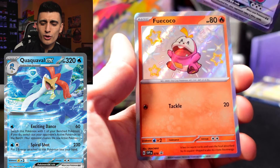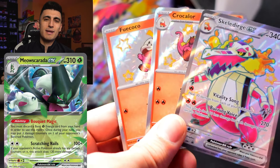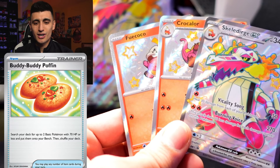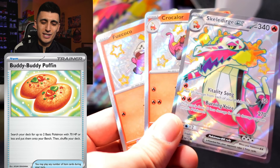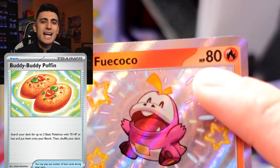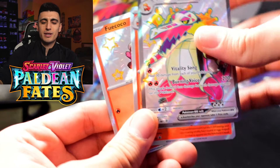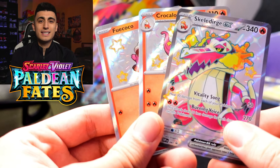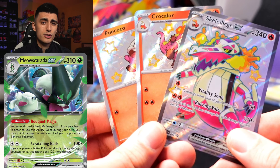Unfortunately, Quaquaval and Meowscarada going into rotation are going to benefit from the Buddy Poffin trainer card because they have 70 HP or less. However, if you want to play Skeledirge, you're going to get punished because you can't use Buddy Poffin — Fuecoco has 10 HP too many. So Skeledirge is probably going to be the least viable of the three, with Meowscarada being the most popular and best to play.